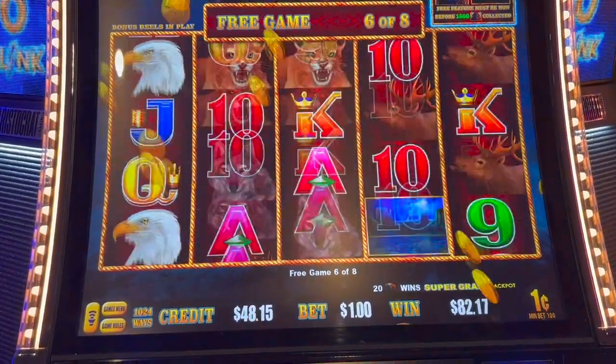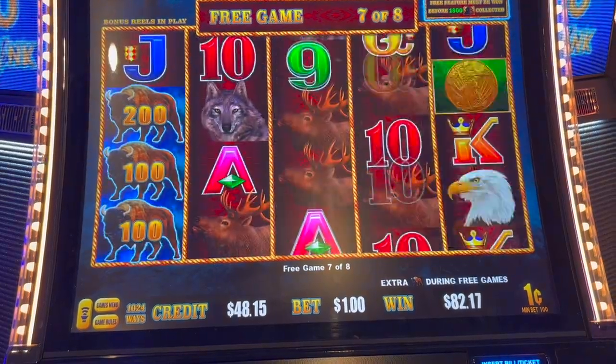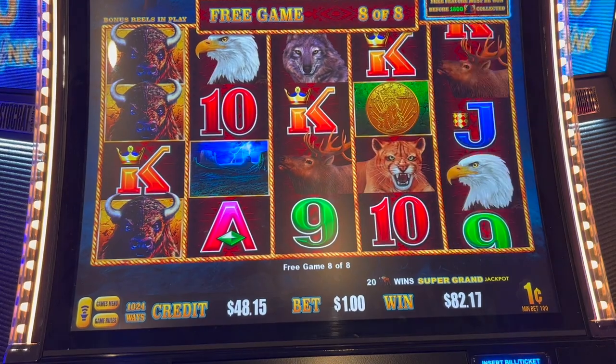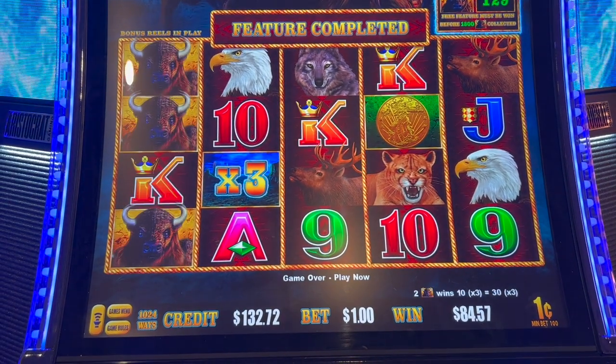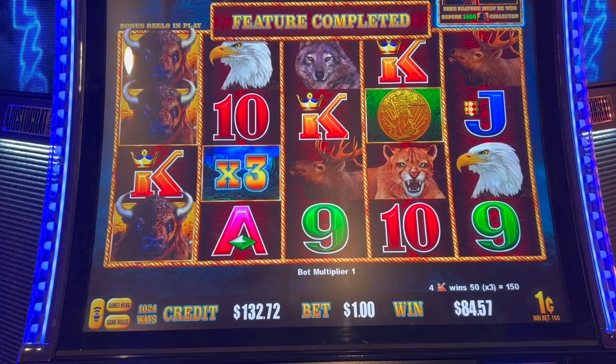$48. How many coins? I spent coins. Look at that — I got three. $84, based off the two free features back-to-back. Look at that — $84 bet. We'll take it.